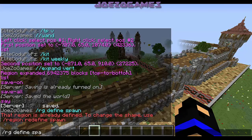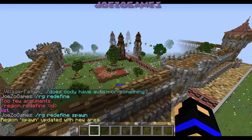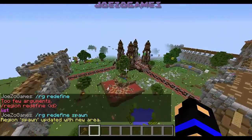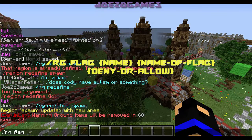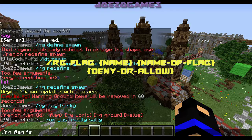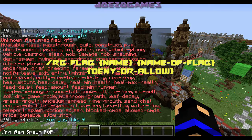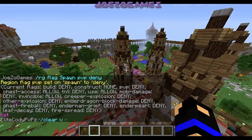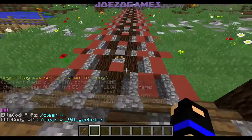I already have a region defined as spawn, so I'll use redefine. Spawn updated with new area. Now you want to do slash RG flag, then put the flag. You want to do flag spawn, and that'll show you a bunch of options. You want to do PvP, and you want to set this to deny. Now what you have done is people cannot PvP in your spawn.